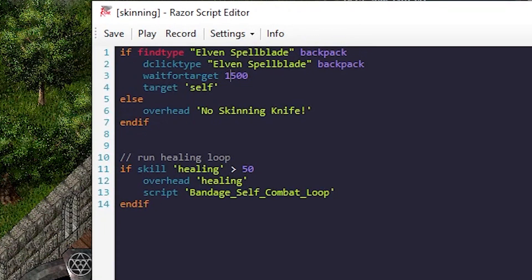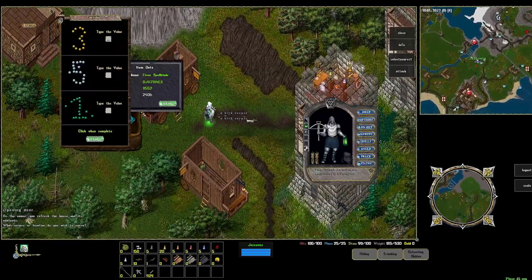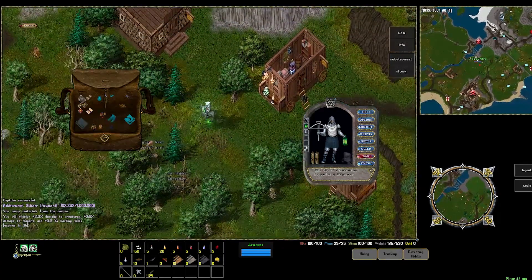Target self lets you grab anything around your character. Let's just run over here real quick, kill something — there's a bird corpse. When you're out in Outlands, you need to answer the captcha. If you're inside of a dungeon, you don't. Basically, that looted that guy up. So let's attack this guy here.